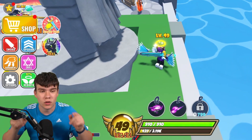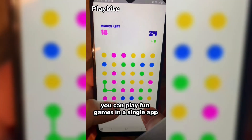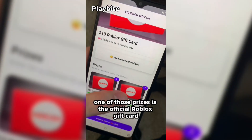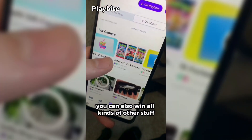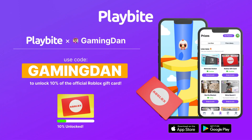We might as well just redeem all the newest codes right now. But if you are ever in need of Robux, go ahead and download this app called Playbyte. It's like an arcade on your phone — you guys can play fun games in a single app and win prizes for playing these games. One of those prizes is the official Roblox gift card. You can also win all kinds of other stuff from electronics to snacks to cool fidget toys. Go and download Playbyte today, linked down below, and also use code GAMINGDAN. By doing so, you'll be 10% of the way there to earning your first $10 Roblox gift card.